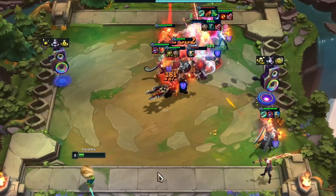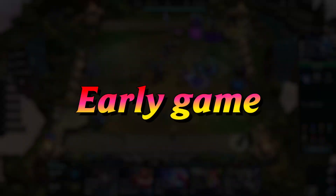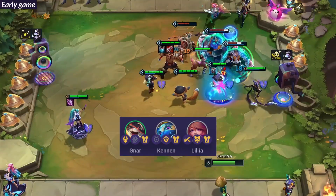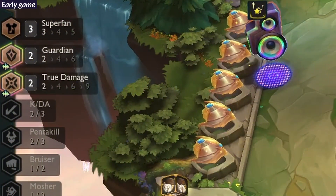This comp uses a unique technique which makes it stronger — we will discuss it later in the video. You have to play around Superfans or Pentakill in the early game, where you can play Olaf as our item holder for Mordekaiser, and other Superfans units like Kennen, Lillia, and Gnar, and try to activate at least 3 Superfans or 3 Pentakill.